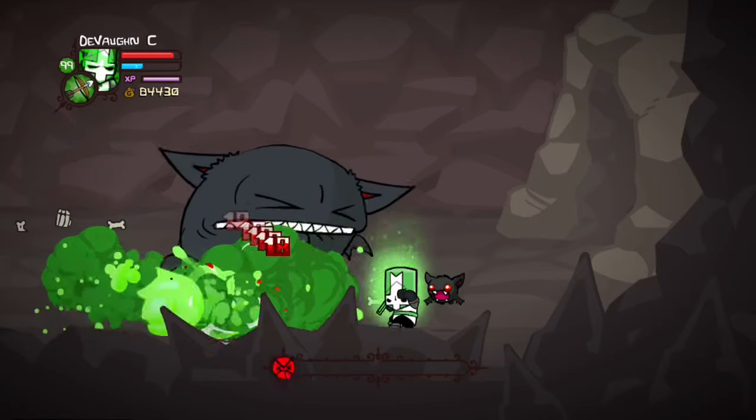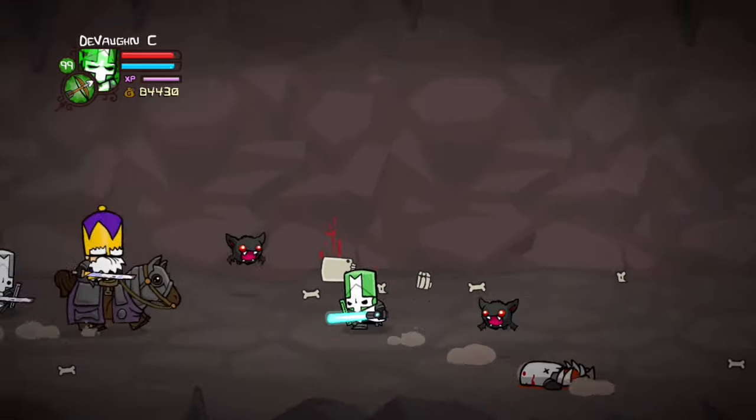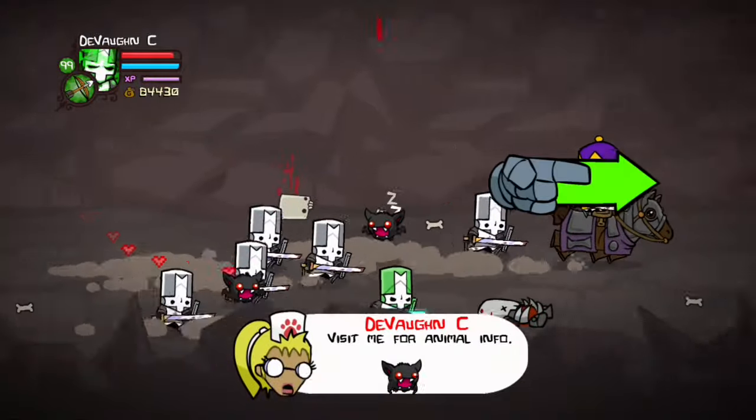For this pet, you have to kill Peepistrella the bat, and when it turns into a small bat, that small bat is a pet and you can take the bat.